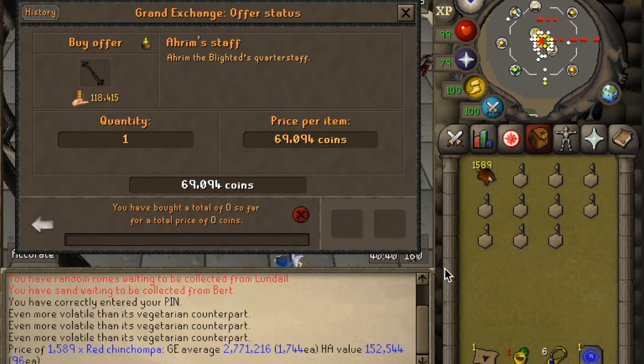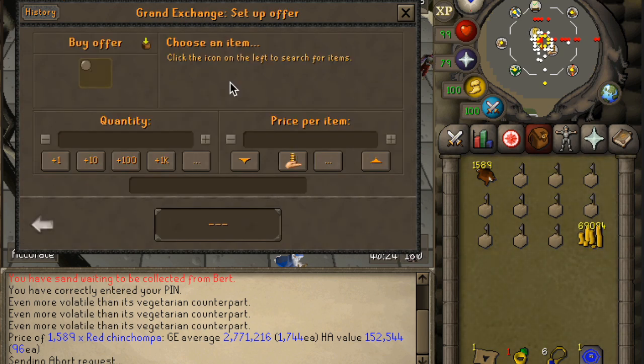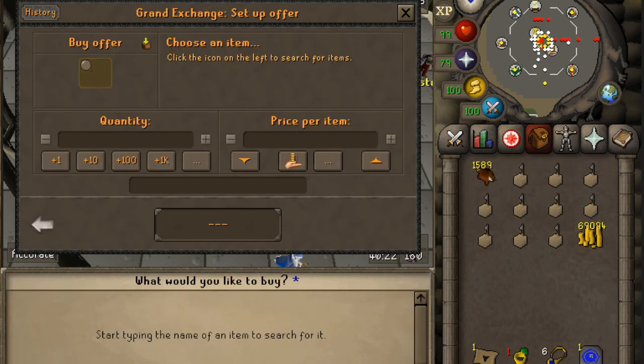As you can tell from my inventory, I've been grinding a little bit of Hunter — made about 2.7 mil, definitely worth it. But unfortunately, this Aram Staff has been in my offer for over 2 weeks and it's just not happening. So I'm going to pull it out and go for something a little more reasonable.